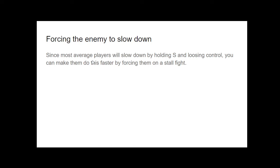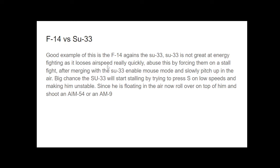Forcing the enemy to slow down: since most average players will slow down by holding the S key and losing control, you can make them do this faster by forcing them into a stall fight. Here is a dogfight between me and your other instructor, Stifix. Me and Stifix dogfighted using the SU-33 and the F-14 — I, being the idiotic guy, used the F-14. Everybody thinks the SU-33 is OP, but in reality it's not great for energy fighting — it loses speed very quickly. You can abuse this by forcing them into a stall fight. After merging with the SU-33, enable mouse mode and slowly pitch up in the air. There's a big chance the SU-33 will start stalling by pressing S at low speeds, making it unstable. Since he is floating in the air, roll over on top of him and shoot an AIM-54 or AIM-9.